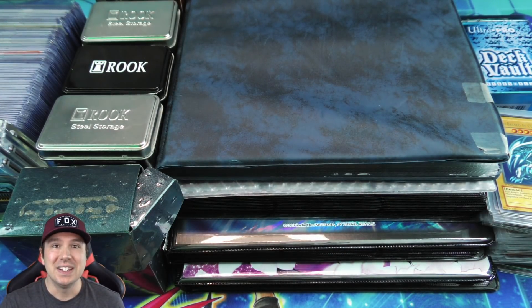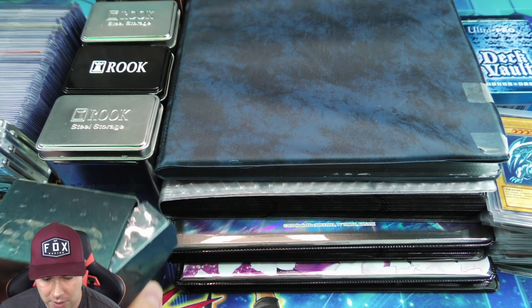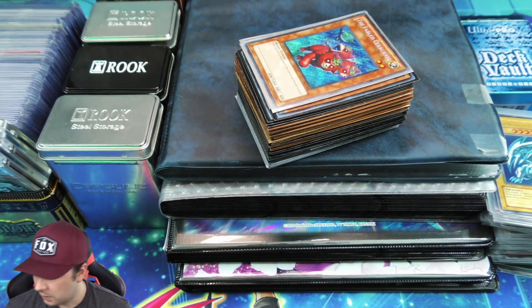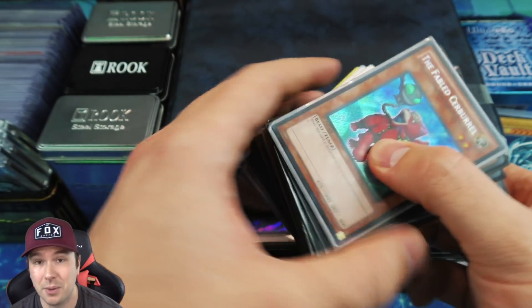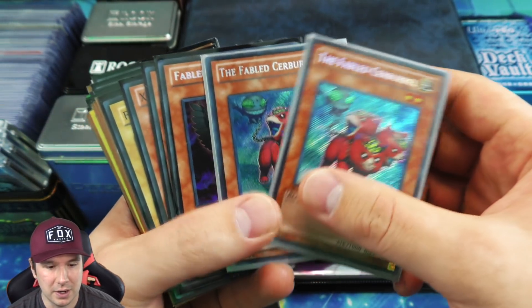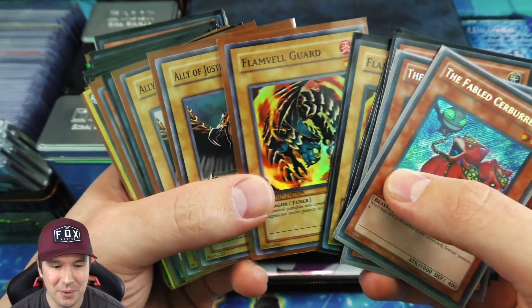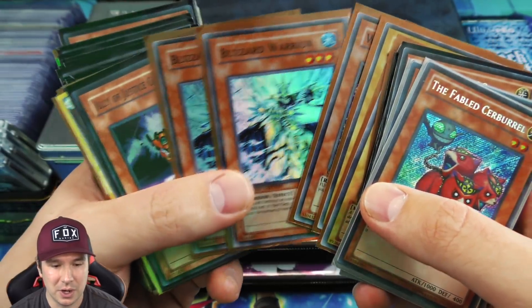Let's see what we have here — a bunch of deck boxes, some beautiful binders, and a really awesome deck box full of cards. There's some really cool classic stuff in there, and there is a really epic misprint in this binder that you guys are going to absolutely love. We'll go through some of these deck boxes and bounce around taking a look at what all is in here.